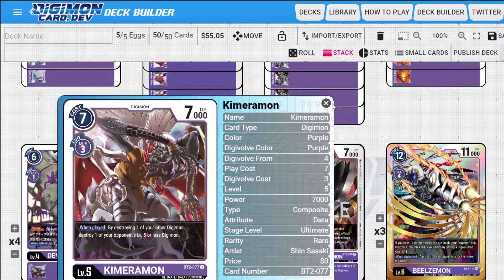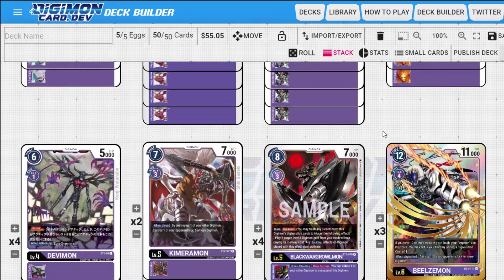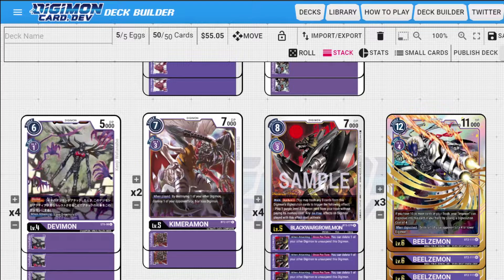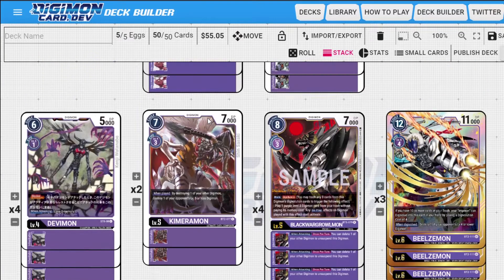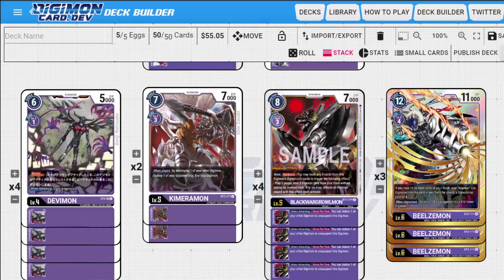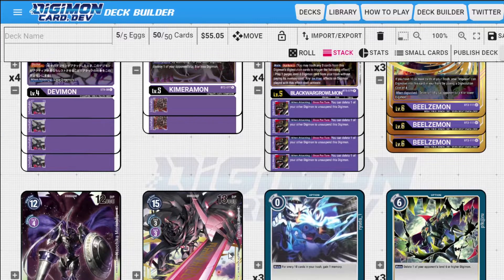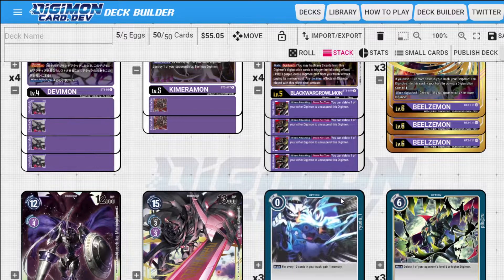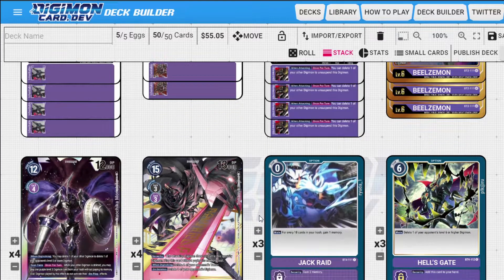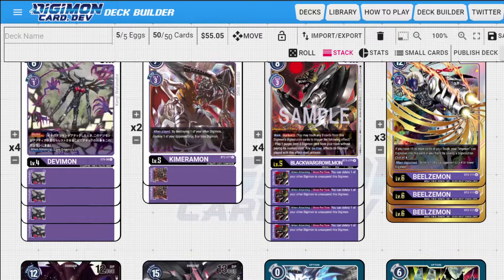One card that's in here now but could easily be cut is Chimeraemon. There are a lot of interesting level fives in purple to play. I still like Chimeraemon and use it quite a bit, but if your game plan is rolling you really don't need it. I used to play Omnimon Zwart but I cut it for Zwart D because Zwart D has been infinitely more useful. When I was playing it with Lilithmon, Zwart was good — with Lilithmon I could gain a whole lot of memory, use Zwart's effect and attack with it on the same turn.